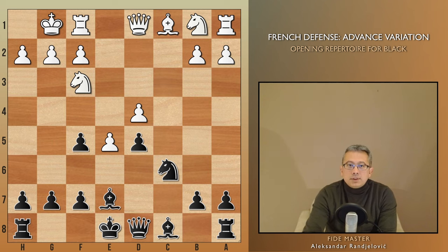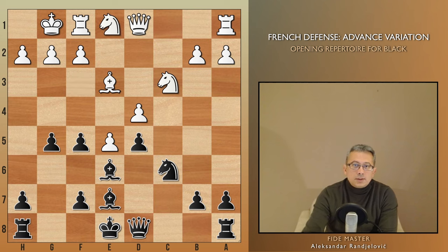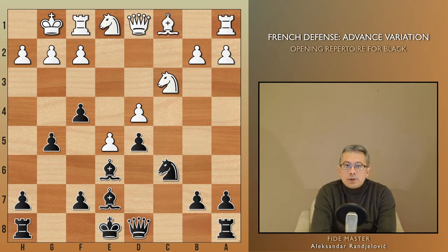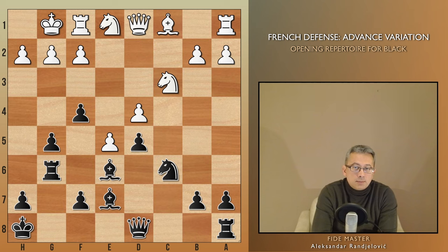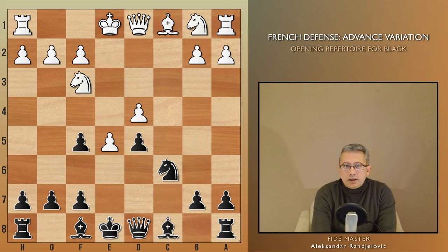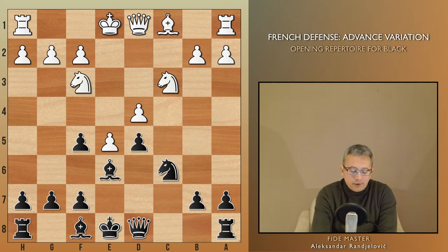Black normally goes with Be7, then Be6, pushes g5, and at a certain point advances f4. Typically I'd castle short, place my king on h8, play Rg8, possibly Rg6, mobilizing pieces to the kingside — and I cannot recall losing a game when White castles too soon like this. Instead, White should delay castling and play an immediate Nc3, provoking Be6 to protect d5. Here again White should not castle, but rather play either h4 or Ne2. Both moves are crucial: h4 prevents Black's ideas of advancing g5 and supports the knight coming to f4 via e2.